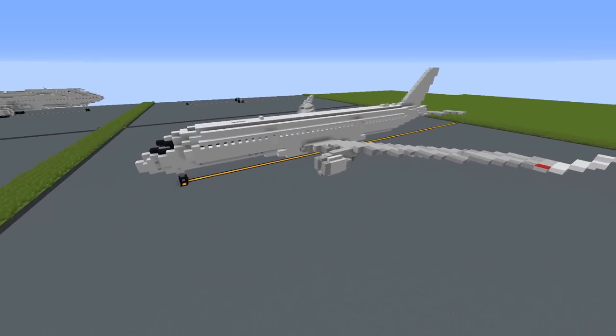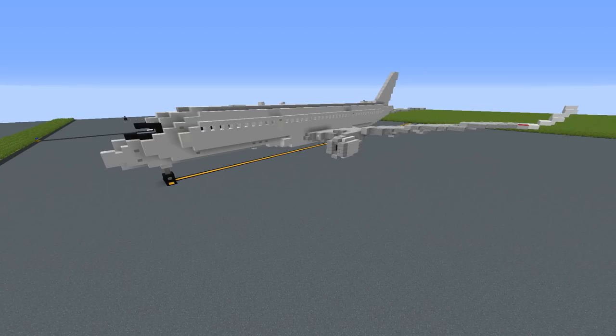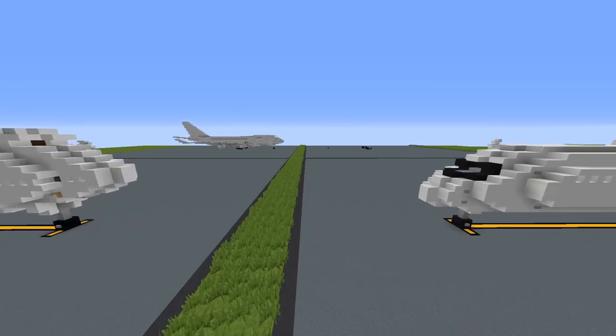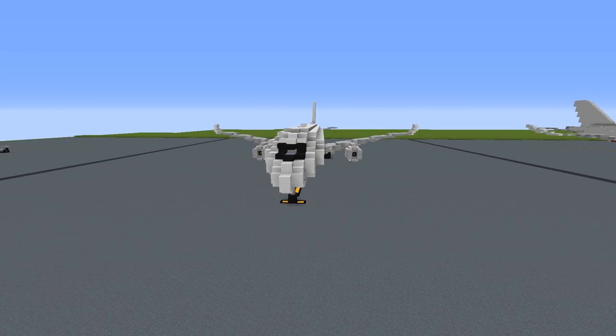Just a little FYI: this tutorial can get a little confusing, and at some points during the wing I simply show you what it looks like and say 'build it.' I highly recommend you have a separate device so you can pause it and look at it while you build. If you'd like the texture pack I'm using, it's on our Discord server — link in the description. We also have the Aero Team Minecraft server IP in the description. Anyway, let's begin.